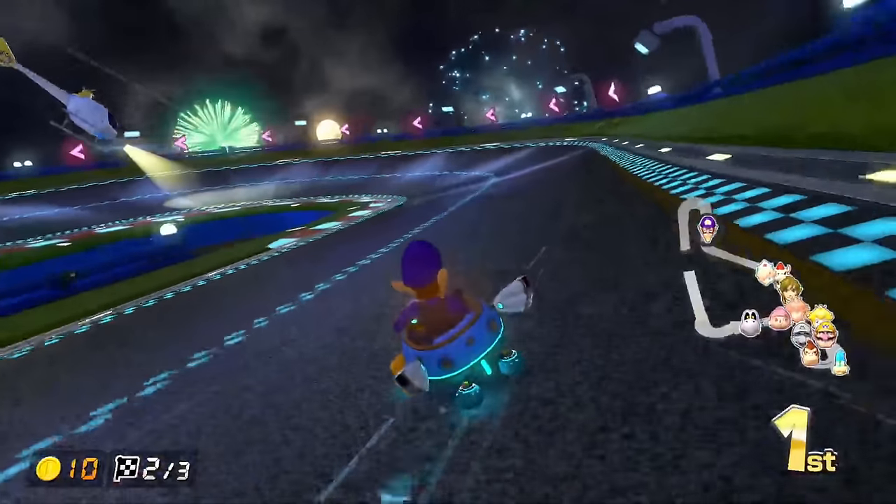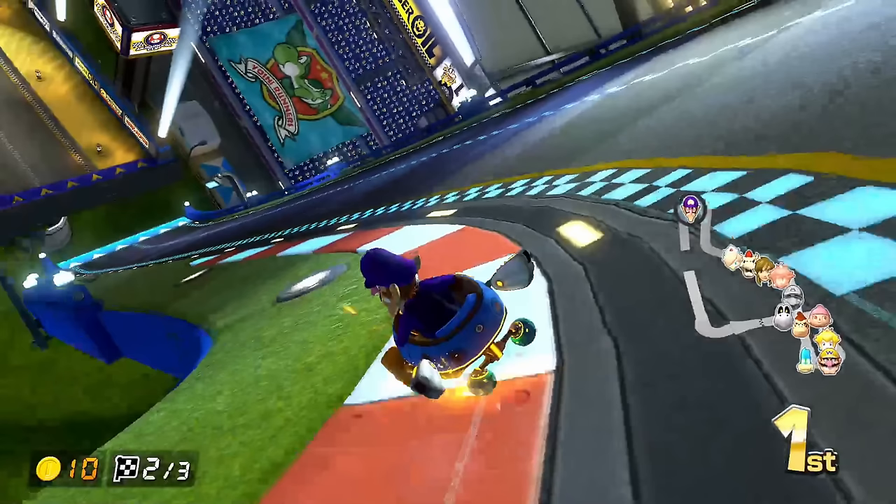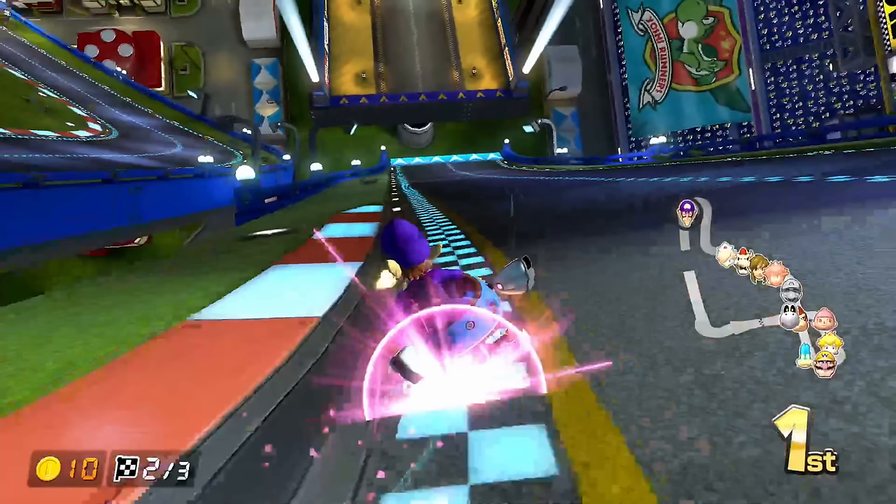There are three levels of mini turbo. Mini Turbo, or MT, which is indicated by blue sparks. Super Mini Turbo, or SMT, which is indicated by orange sparks. And Ultra Mini Turbo, or UMT, which is indicated by magenta sparks — and yes, I said magenta, it's in between pink and purple. Higher levels of MT are both faster and last longer, and mastering mini turbos is, hands down, the most important skill in the game.